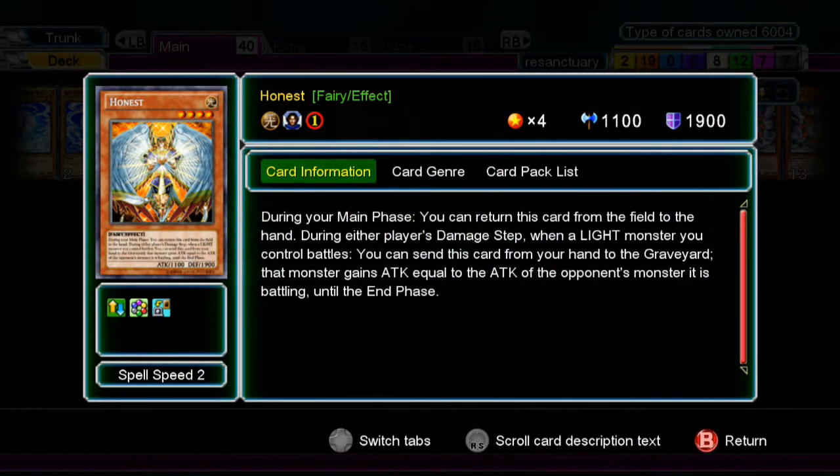Honest definitely needs to be in a Fairy deck because it's Light-based, especially Agents or Sanctuary. For anyone that doesn't know: you discard this card during the damage step — either player's — and your monster gains attack equal to your opponent's monster's attack. In short, your opponent's monster gets destroyed and you deal damage equal to your monster's attack after you drop this card.